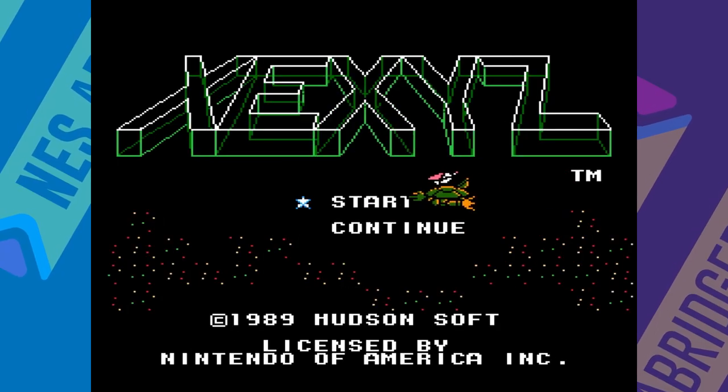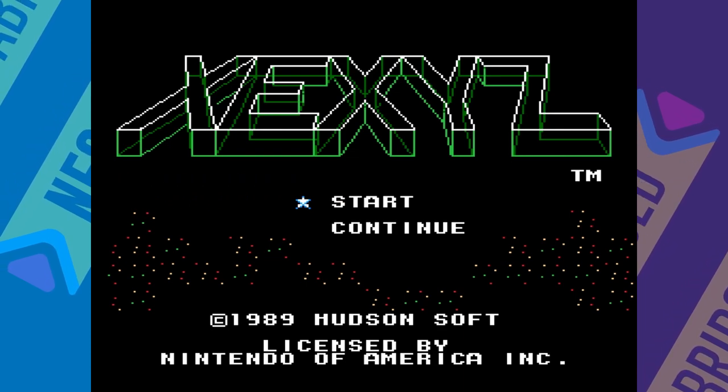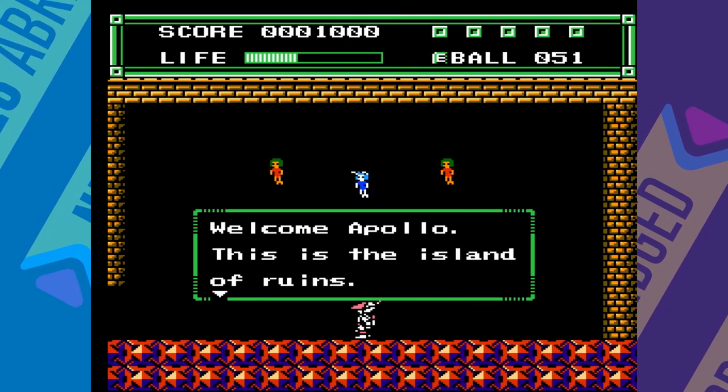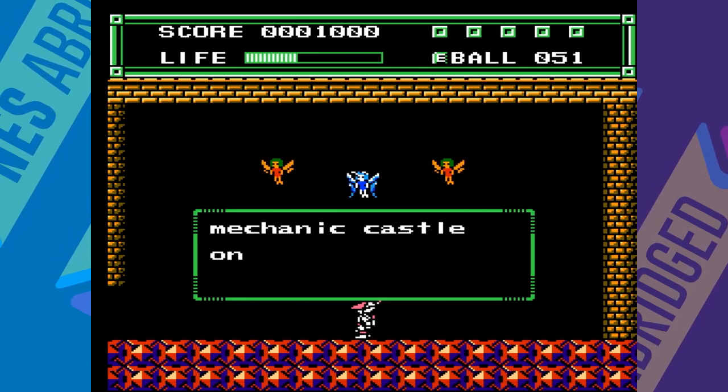The year is 2777 and the earth has been reduced to five small islands due to nuclear wars and natural disasters. These five islands formed a nation called Zexes, and humans, fairies, and spirits lived in harmony for hundreds of years.